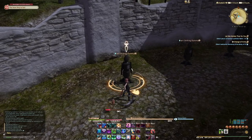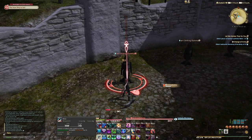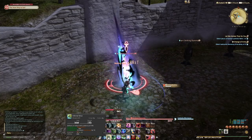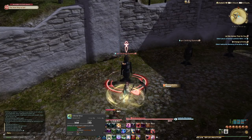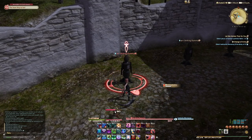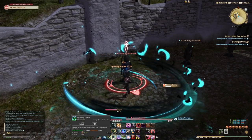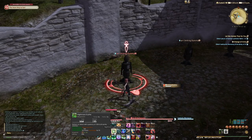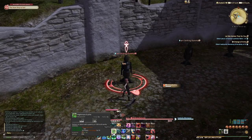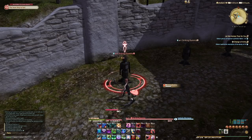Let's look at our basic combos first. For single-target, you have Slice into Waxing Slice into Infernal Slice — a three-step combo. Nothing too special about it. Each step gives you 10 points on your Soul Gauge. For AoE, you have Spinning Scythe into Nightmare Scythe. Again, standard AoE attacks, and each one also gives you 10 points on your Soul Gauge. We'll talk about what we spend Soul Gauge on in a second.